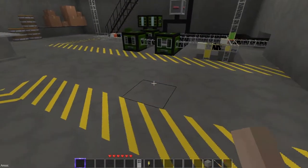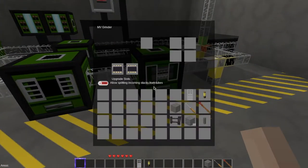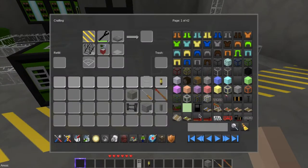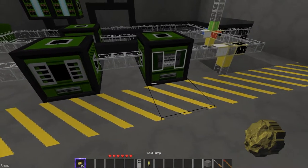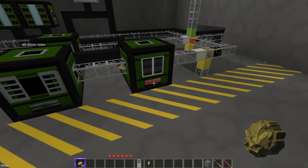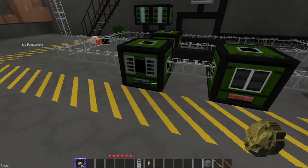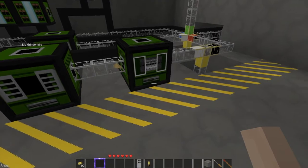Come down here. This is the grinder and the furnace. If we come in here real quickly and get a lump of something - gold lump. If you're going to do something, you might as well do it big. We are going to put a bunch in here and watch this - it closes, turns on the light, and when it goes in the furnace, the furnace turns on. Very cool. And it's done. Very nice. Very clean.